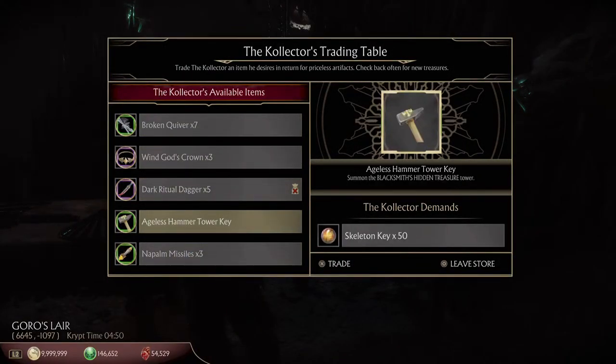This is the Ageless Hammer tower key — the one I was talking about before. If you're an older or newer player and never did this Ageless Hammer tower key, it has linked exclusive skins and gear pieces for Cabal specifically. This used to be available in Towers of Time, but they moved it to the skeleton key option for trade with Collector.